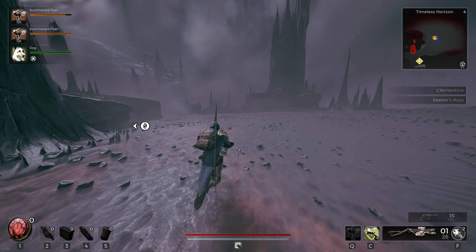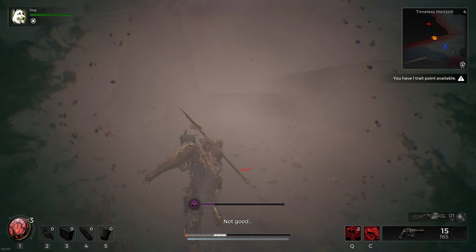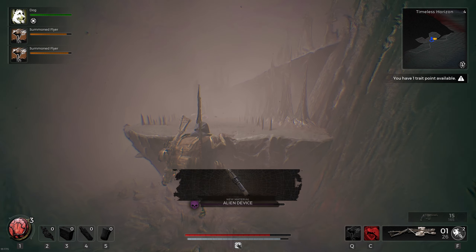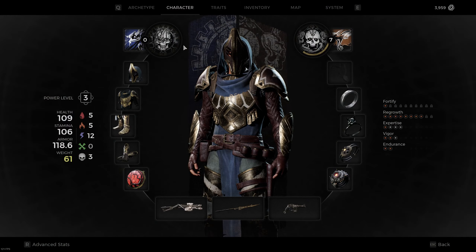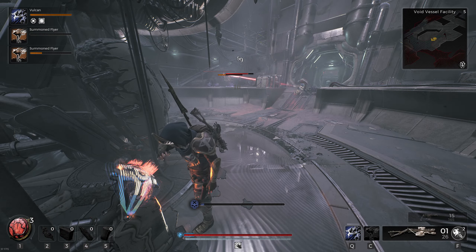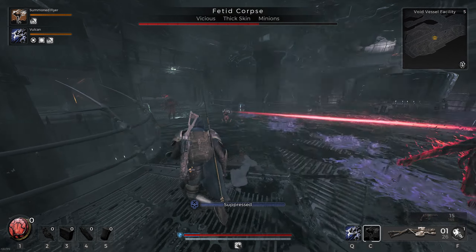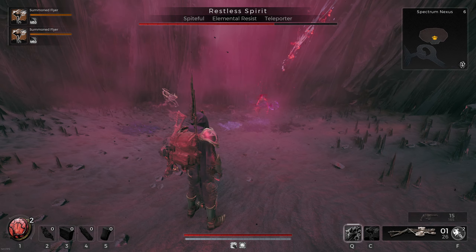Upon reaching the next area I had one goal: find the engineer engram. I used my own videos as reference to find areas to focus my search on, and without explorer this was quite an insane task. Eventually I found the area I was looking for, looted the alien device, brought it back to Walturs, and finally had the engineer class. I had a much easier time clearing out some side locations — I was even able to take on a couple of aberrations with much more ease.